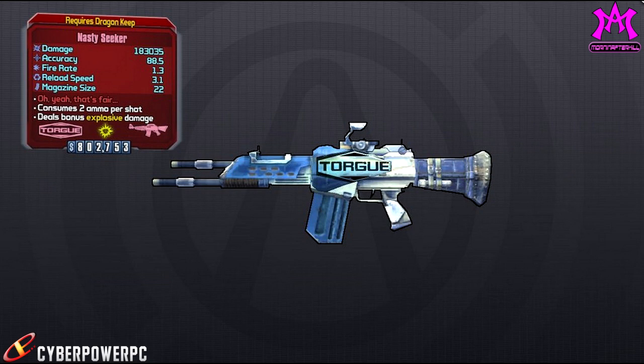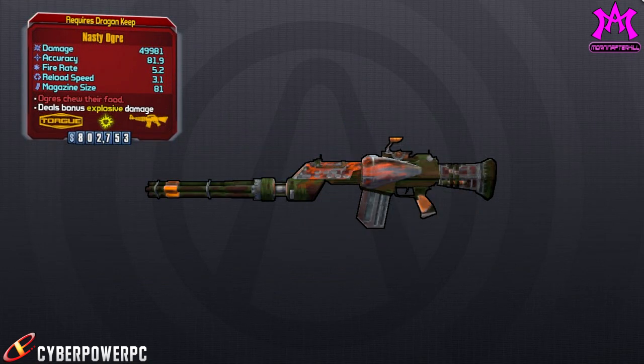Next we have the Seeker. The Seeker is a huge-damage explosive assault rifle, and if you look at the red flavor text it says 'Oh yeah, that's fair.' My speculation is that this might be a homing assault rifle, which would be pretty cool because assault rifles in this game do need a little bit of a buff. So they put one in there with huge damage that you don't really have to aim.